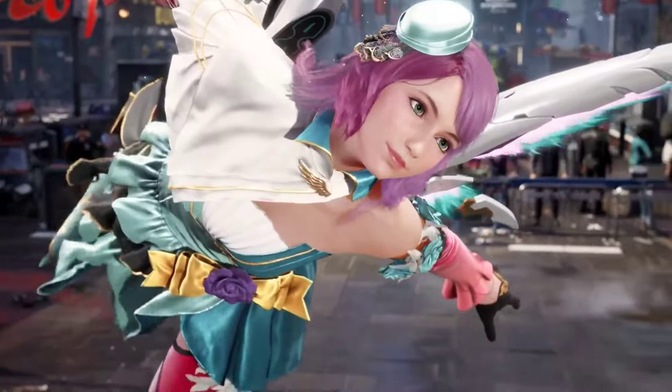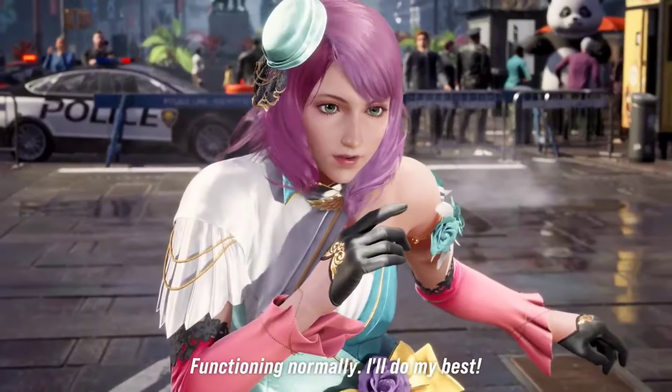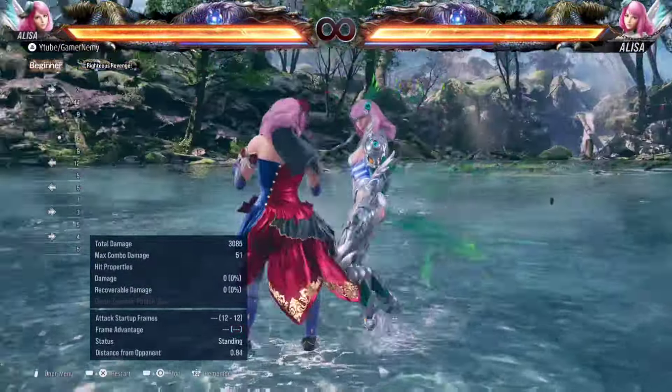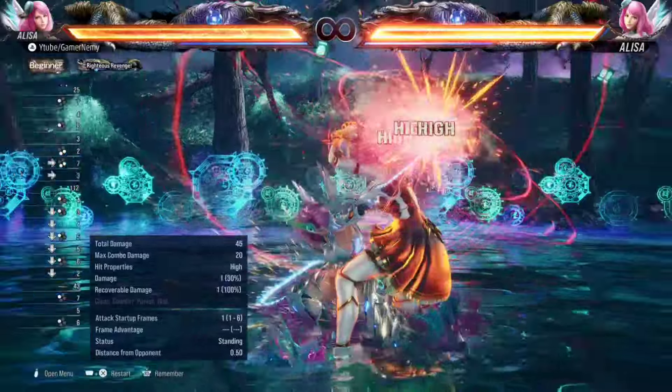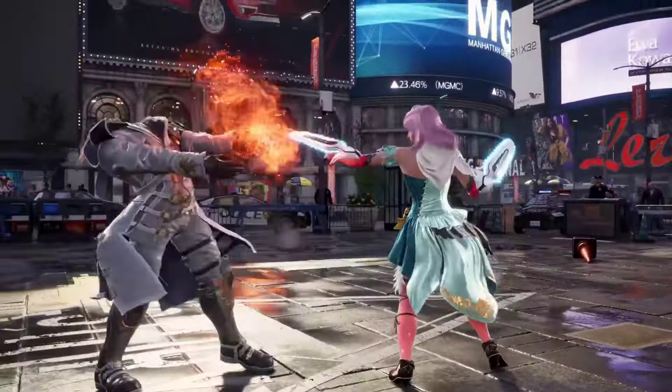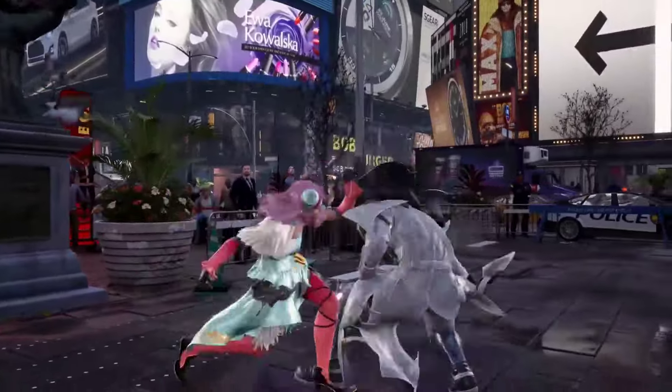Alisa is a poke-heavy character that takes very little risks, can easily get in and get out, and can control the pace of the match, having one of the best movement in the game — only second to Lily. Not only that, she also has the best stance in the game that allows her to deal insane amounts of pressure and chip damage as well.